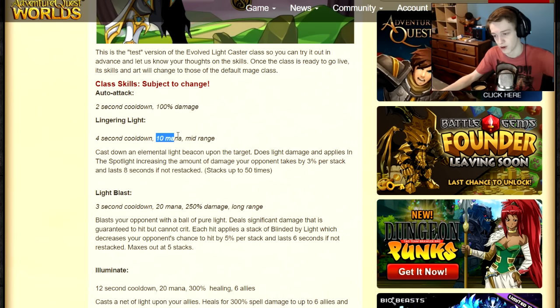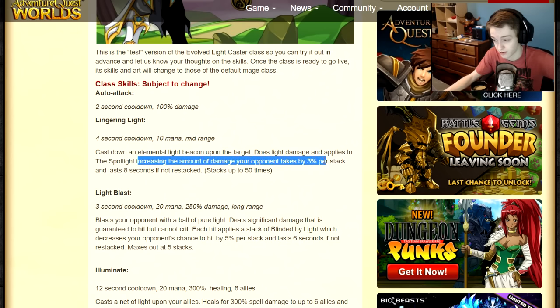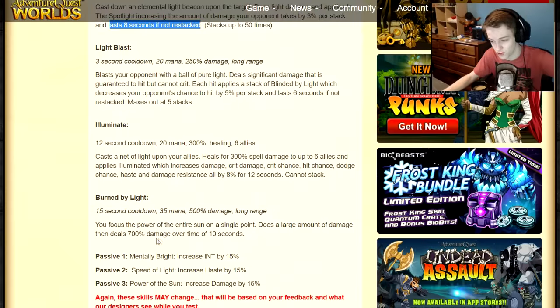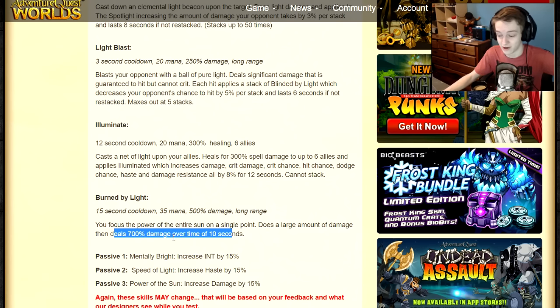Lingering Light increases the amount of damage your opponent takes by 3% per stack and lasts 8 seconds if not restacked. You can infinitely stack this up to 50, and at 50 stacks you're doing 150% extra damage to your opponent. I'm not sure if this modifies your other skills' damage or just your auto attack, but if it affects your other skills, having a 150% modifier on say your fifth skill would be pretty insane.